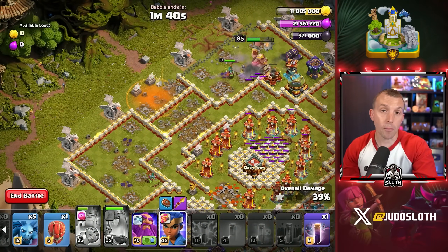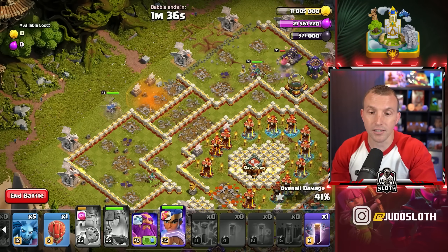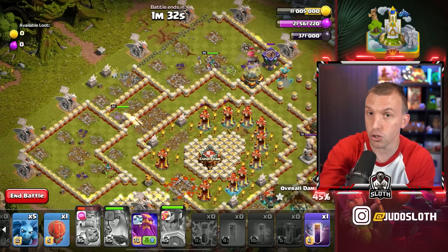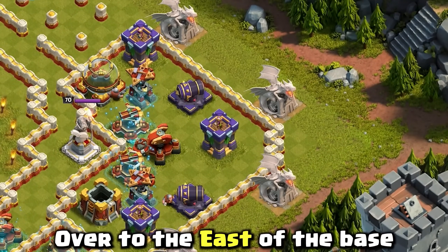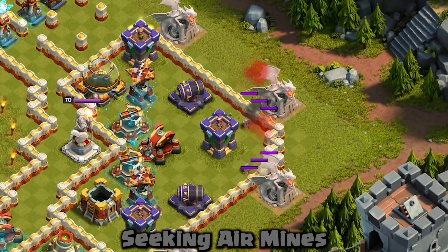Then use 1 Earthquake to try and hit as many of those Infernos to the top as you can. Place the Royal Champion on top of the most northern Dragon statue to this bottom section and press the ability. If there were defenses there, let the Royal Champion take those down first. Over to the east of the base, use 1 Balloon on each Dragon statue to get rid of some Seeking Air Mines.